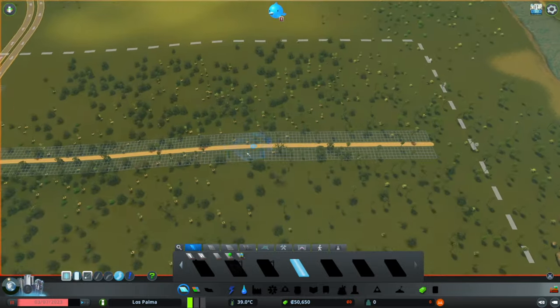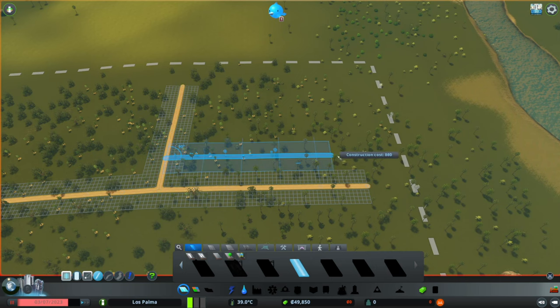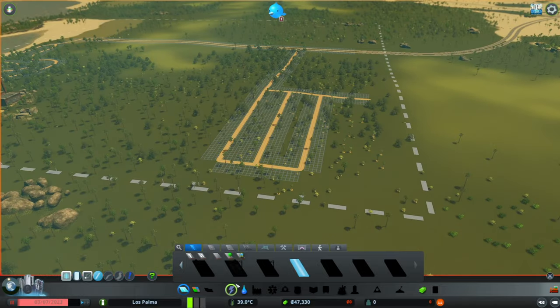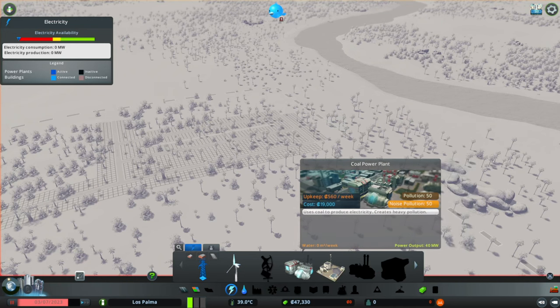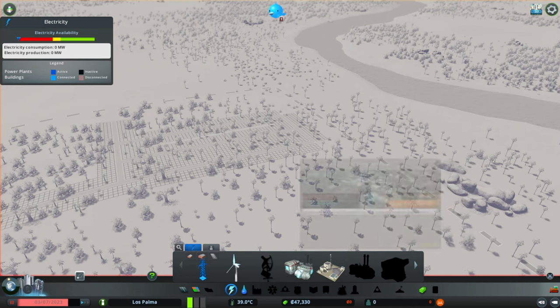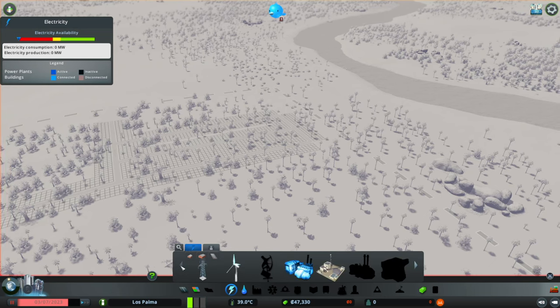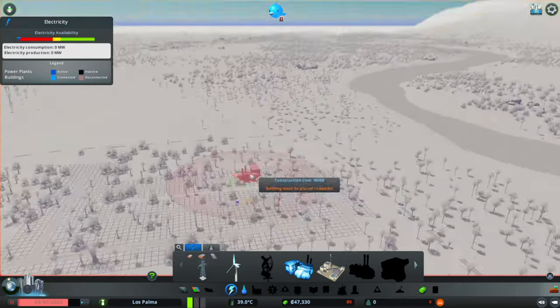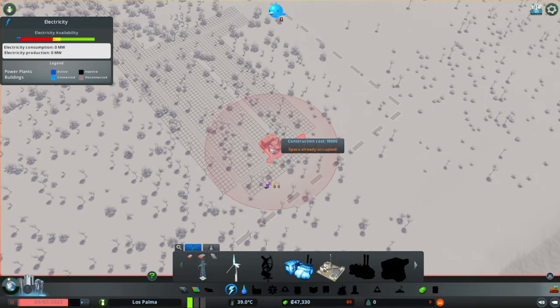Over here we are going to get our sort of industrial heartland going. Now this is going to be pretty much uniform guys - best way to do it early game. I'm going to leave a little bit of a gap there so that we can fit maybe a larger power station. Now in terms of the power, we do have the advanced coal power station - it's got 56 megawatt output, whereas the normal coal station has 40. So the normal coal station is better. We eventually will want to upgrade everything to being green power, which we could do with some wind turbines right now, but unfortunately there's not much wind going on. So it is coal power for us.